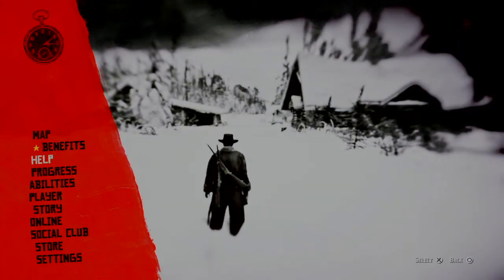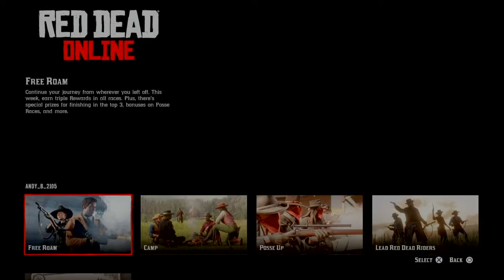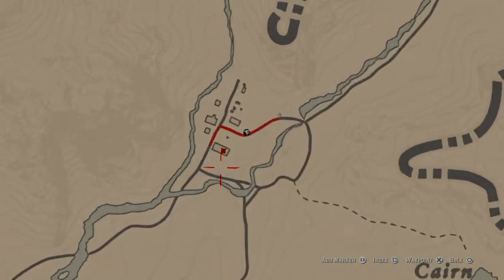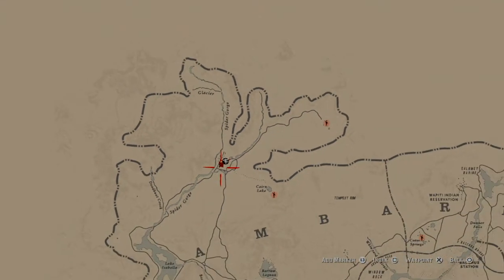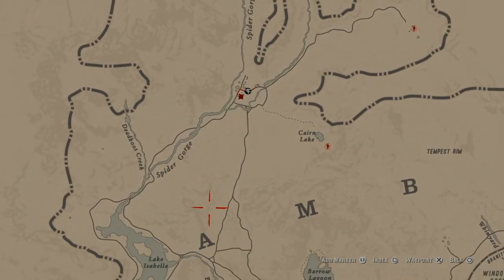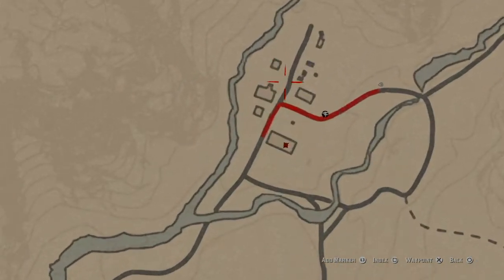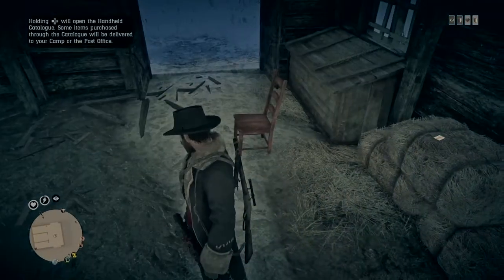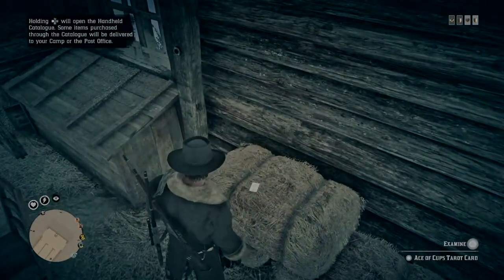Same system as before — start online and free roam, not lead, free roam. You respawn on the same location or close to it. Make sure you have nothing stored on your horse or you will lose it. The first place we're going is a big barn — I'm showing you with my indicator which building I'm talking about. Running towards the big barn, and there's one collectible to be found: a tarot card. This time it is on a bale of hay — the Ace of Cups.